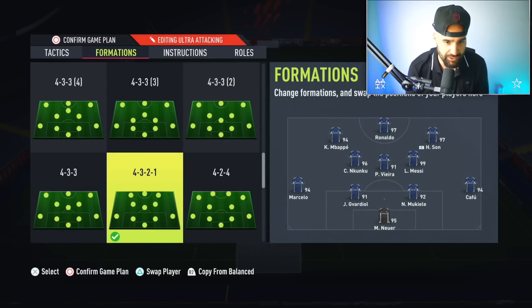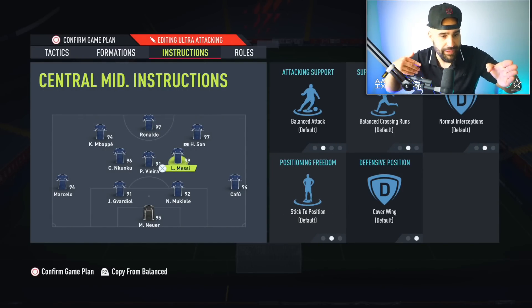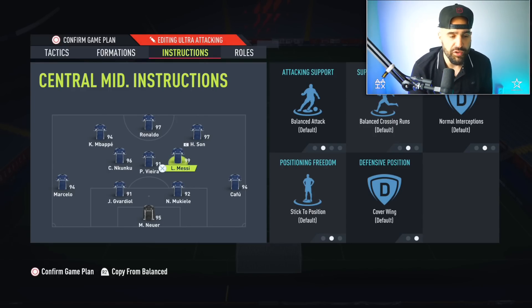For the 4-3-2-1, you need a CAM — someone who can bring the ball forward as your outlet player. One midfielder is defensive, one is box-to-box. The CAM can make interceptions, play down the wing, or score if the situation arises. Because he's on fully balanced, when you run down the wing with Mbappe and play it up to R9, Messi is chilling in the box taking that number nine role. You always have that layover pass.